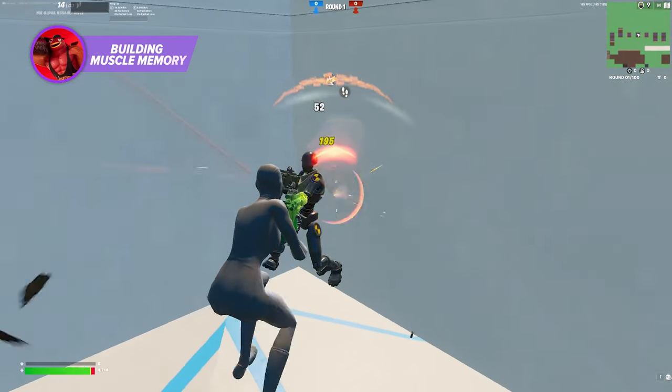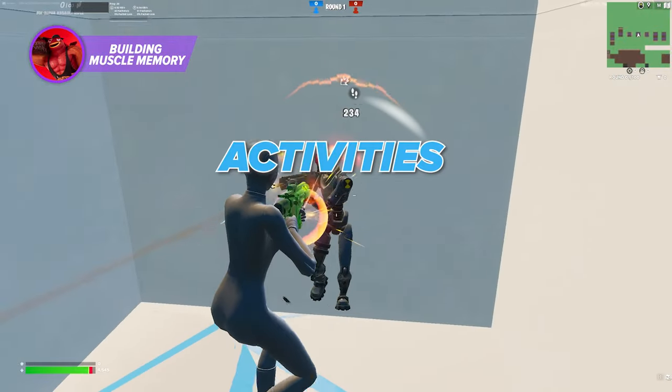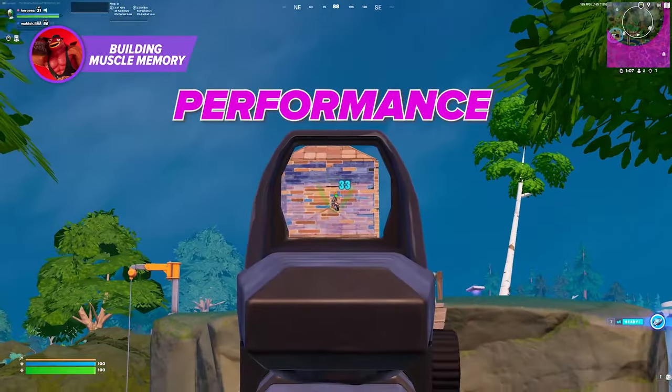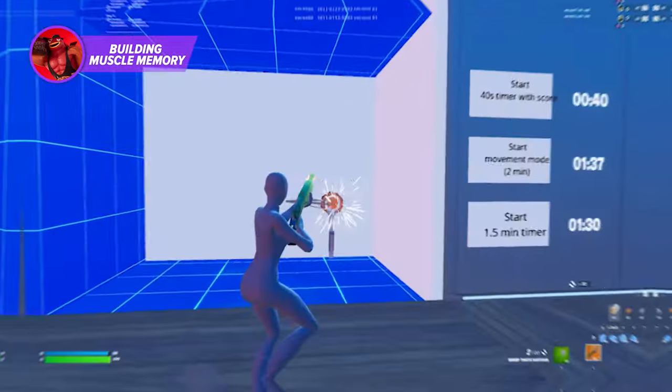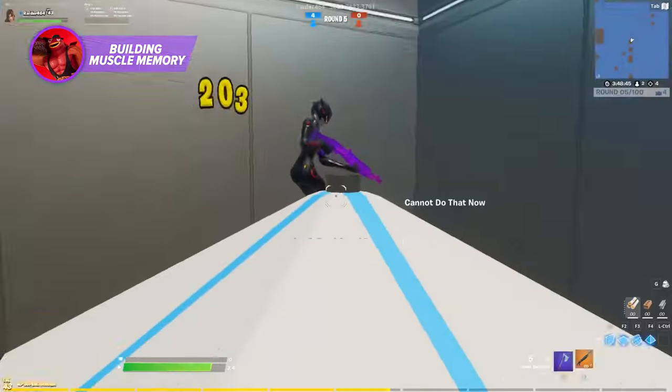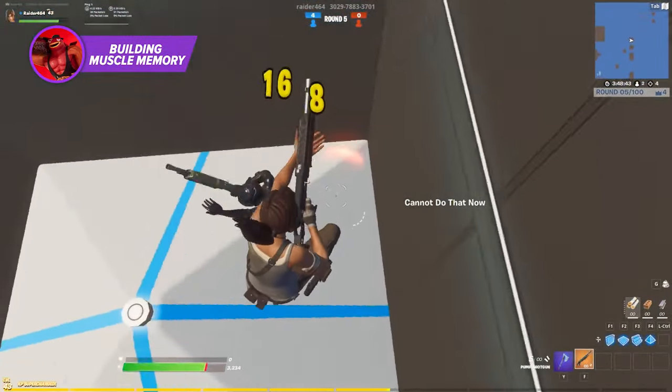So to begin your training, we want to ask: what actions or activities help you build the muscle memory needed to master aim? And what can you do to keep your performance at its best every match? The short answer is repetition. The more you practice hitting your opponents, the better you're going to get at it.